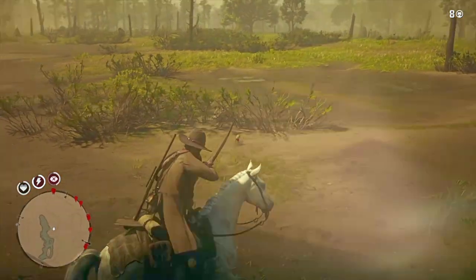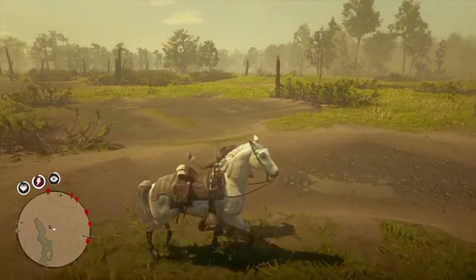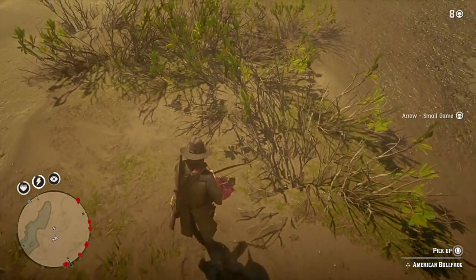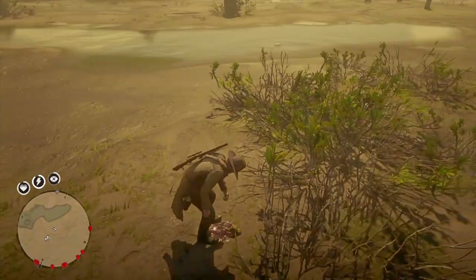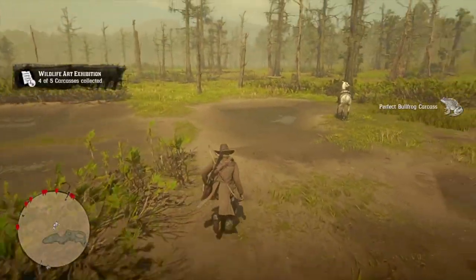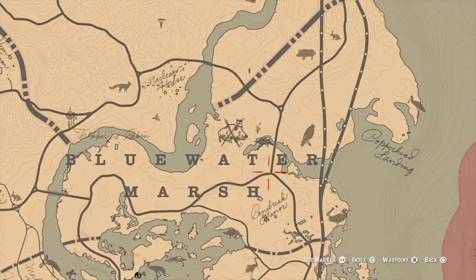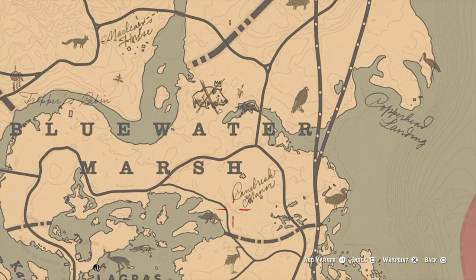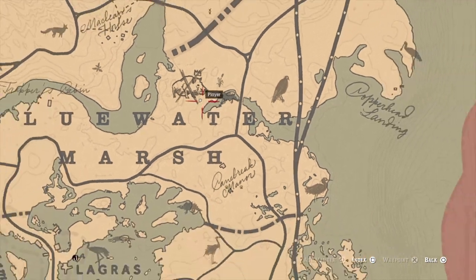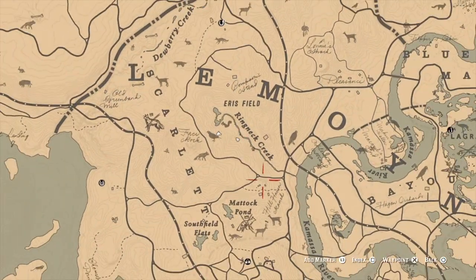I missed right there, let's go again. Stupid thing - let's pick this up real quick, three stars, you see it. Here's the location for both the toads and the frogs: just north of Saint Denis in the Blue Water Marsh, the swampy area.